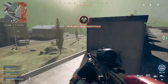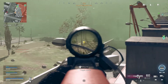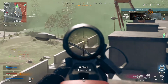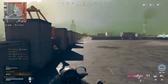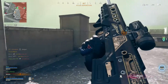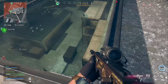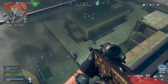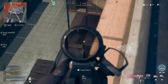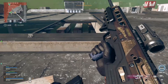Somewhere beneath us. Got gas inbound. Safe zone relocated. All right, so that's the range where the SA-87 can struggle a bit — you sort of have to tap fire really. Oh, that guy was all over the place.